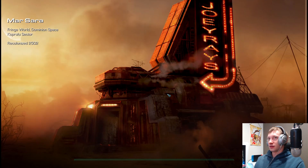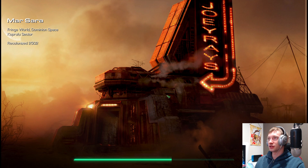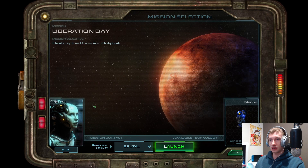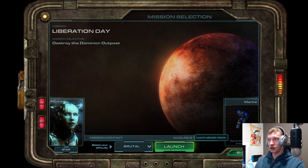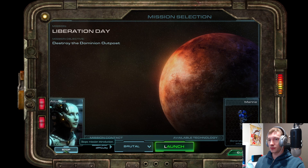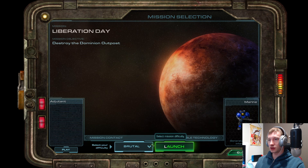We're gonna skip all the cut scenes. The mission is Backwater Station — we're just gonna go launch. It's brutal, yep. So in this first mission we're gonna have just some marines.